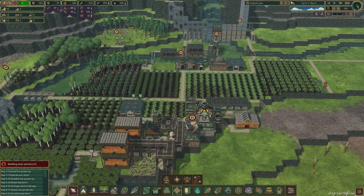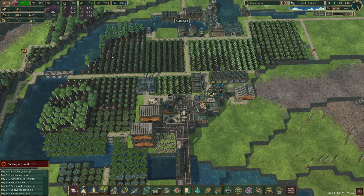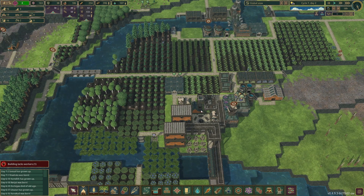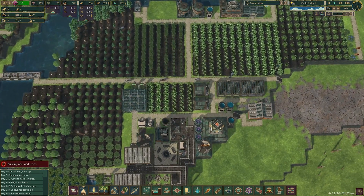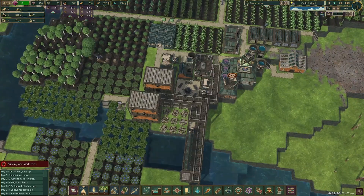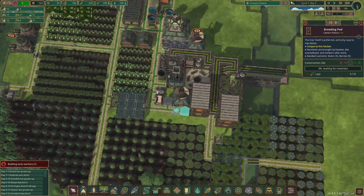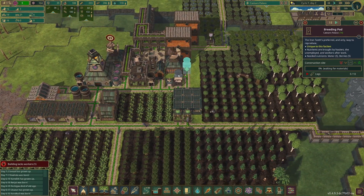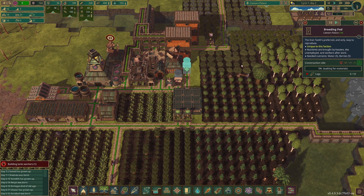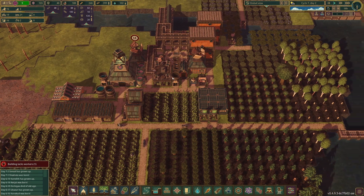We are still struggling a little bit with our population. We only have three breeding pods at this point, so I do think we're going to need to make more. Actually, we're good — we have two more breeding pods here. I'm going to go ahead and increase the construction priority on these breeding pods, because we really do need to get our population up. This is taking a very long time to get the basics done. I'm thinking that the state of everything, I would like to start getting more production going, but with the lack of population, it's not really going great.